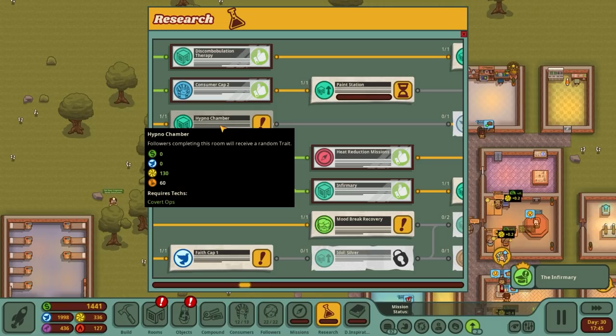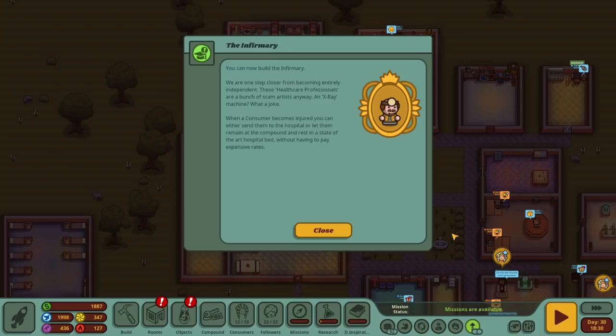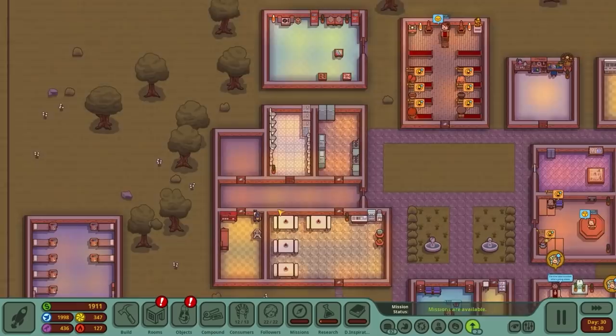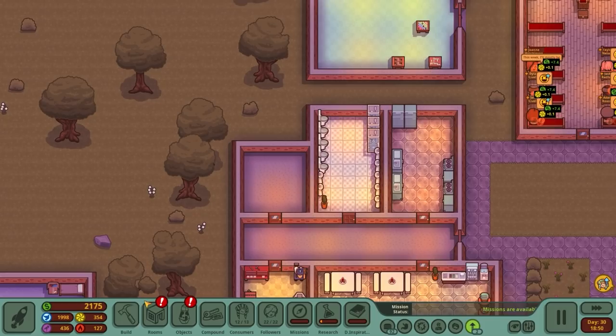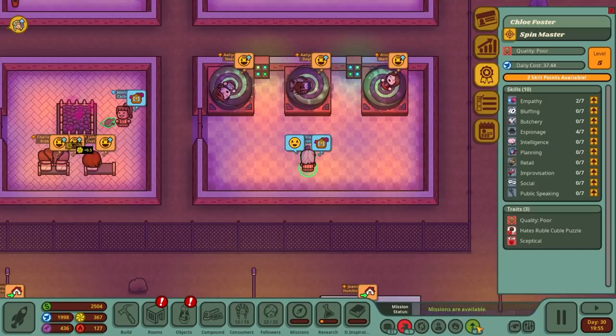We have a research completed - our infirmary is done! I want to go for the paint station next. I just realized to get the pool of revelations we also need the hypno chamber. We'll check out the infirmary - you can now build it and we're one step closer to becoming entirely independent. Healthcare professionals are scam artists anyway. An x-ray machine, what a joke - when a consumer becomes injured you can send them to the hospital or let them use the infirmary bed.